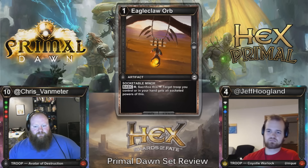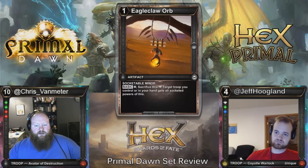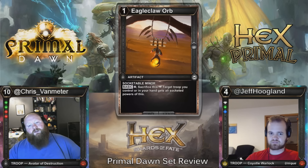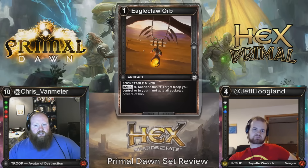Here we have Eagle Claw Orb at one cost, socketable minor — basic to sack it, target troop you control or in your hand gets all socketed powers of this. Not constructed playable. I don't think it's limited playable either, because you're spending a card to give something an upgrade — it's definitely card disadvantage. I feel like the only time I'd ever play this is in a limited deck with the guy that rebuys one-cost artifacts, where I can use this to give it destruction or speed, then rebuy it.